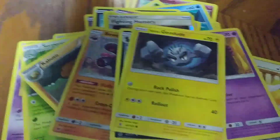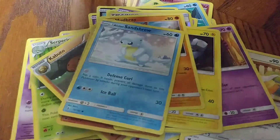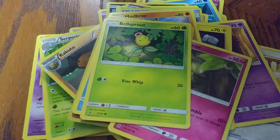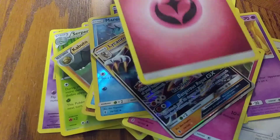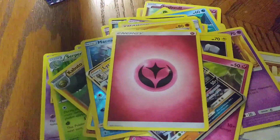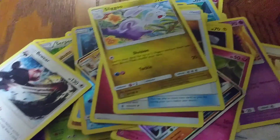We have an Alolan Geodude, a Mudbray, an Alolan Sandshrew, a Cottonee, a Bellsprout, a Mareanie, and a Lycanroc GX! Hi Taco, hi Taco Gibby! We also have another Fairy Energy, a Multi-Switch, a Sliggoo, and another Beware card.